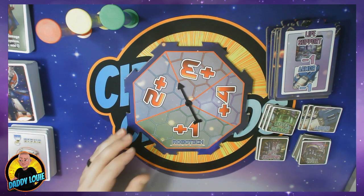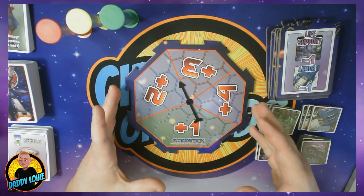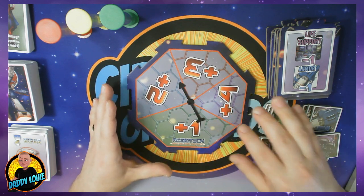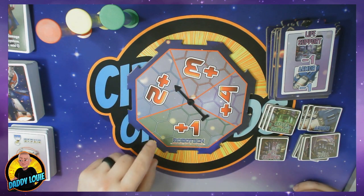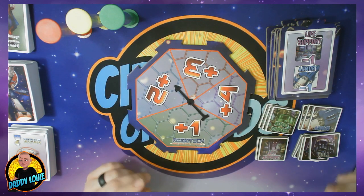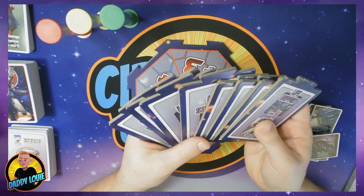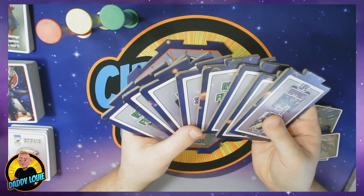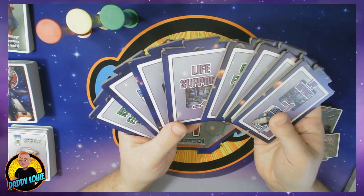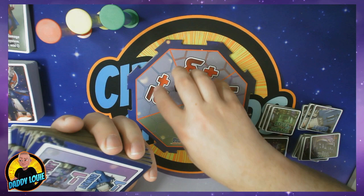Next we have all of the tiles. This large tile in the middle is the main ship tile — this represents the SDF-1, the ship that the RDF players are trying to protect. It has a spinning dial in the middle which serves two purposes, I'll explain that in a minute. These numbers are for the RDF player to increase the value of an attack against the enemy. These sector tiles get spread around evenly around the ship — there are eight of them and these are the areas the enemy will try to attack by attaching ship cards onto them. The enemy player can have up to eight ships on the main ship at a time.